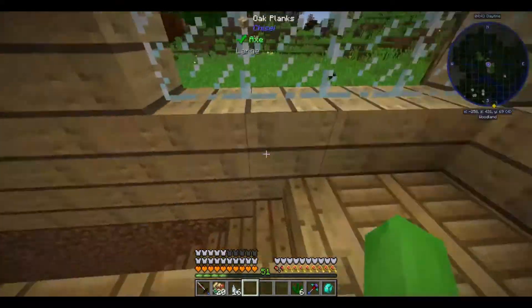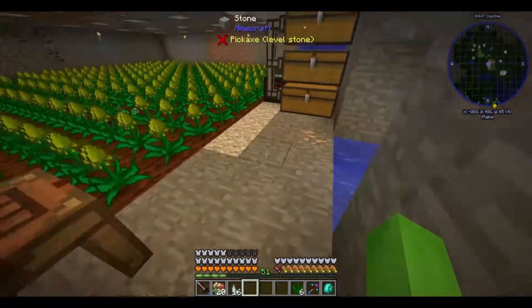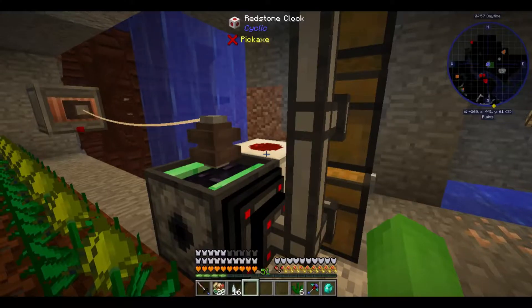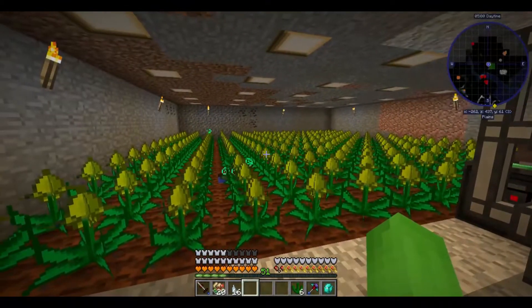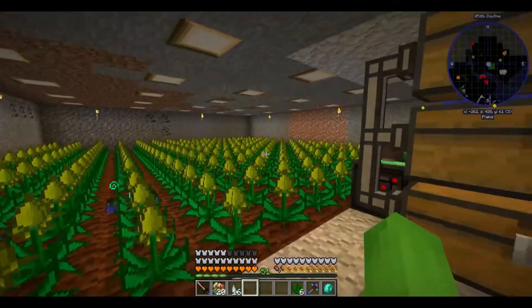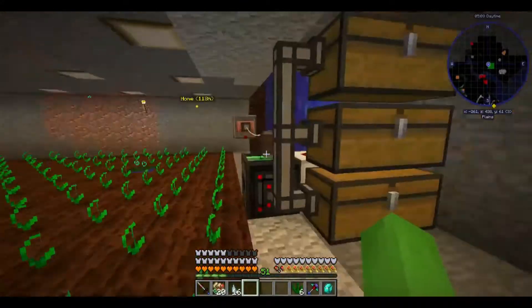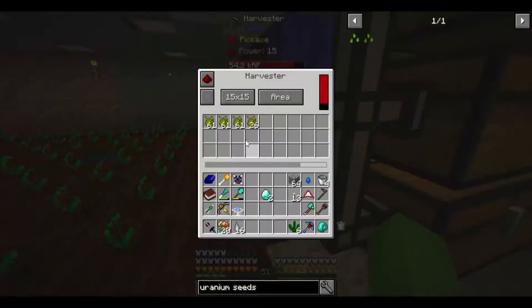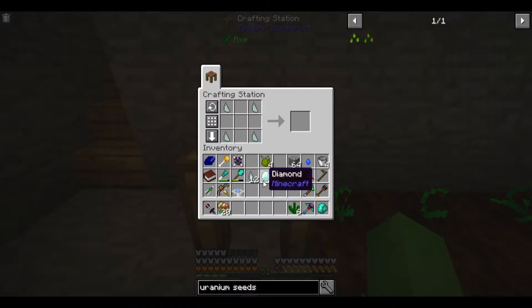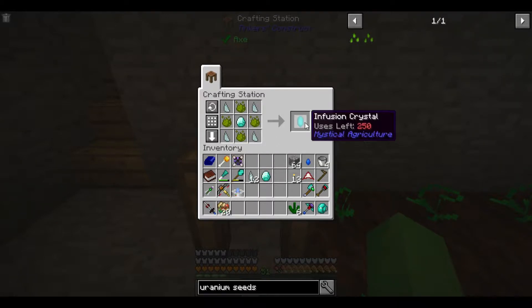Let's head over to the farmhouse. I made a small inferium farm down here. Did I leave this off? I did. Well, this is going to be laggy the second that it farms. Never mind — that was lag free. So how much did that give us? That gave us quite a bit of inferium. Over time I've stored up quite a few blocks of inferium essence, and that should be plenty. So if I put four of these in the corners, put that in the middle, and surround that like so, we get an infusion crystal.